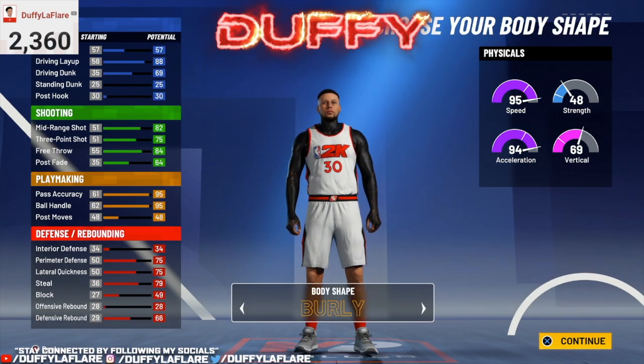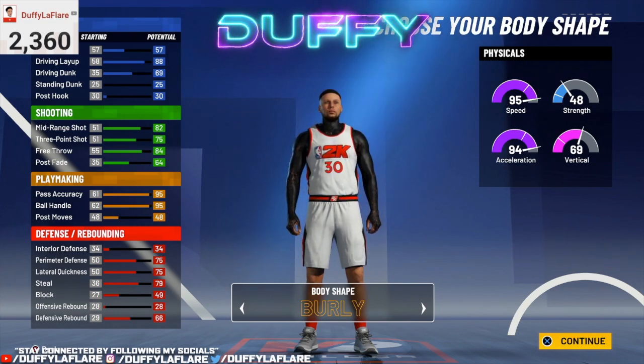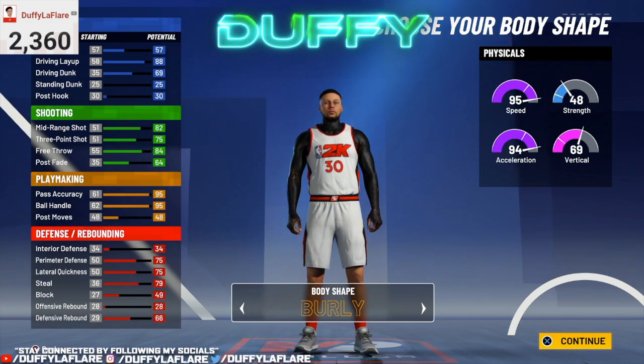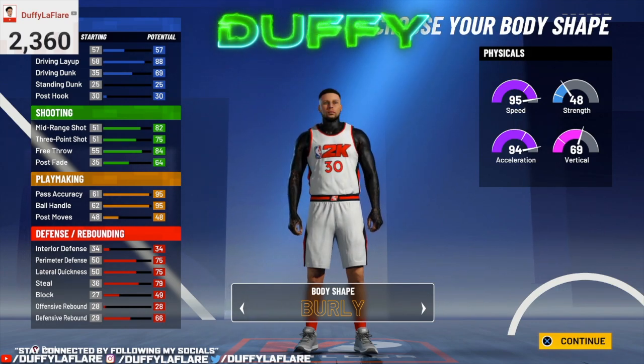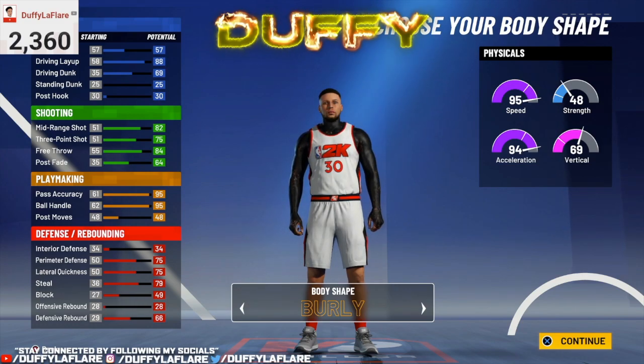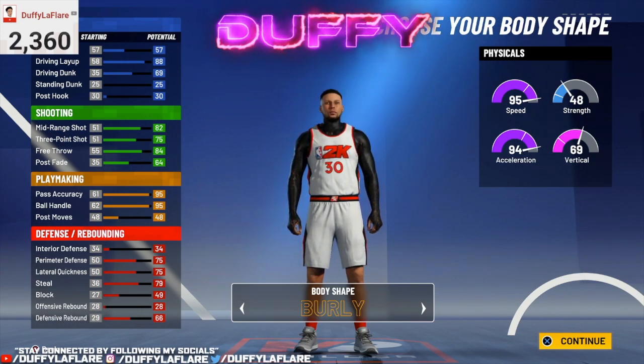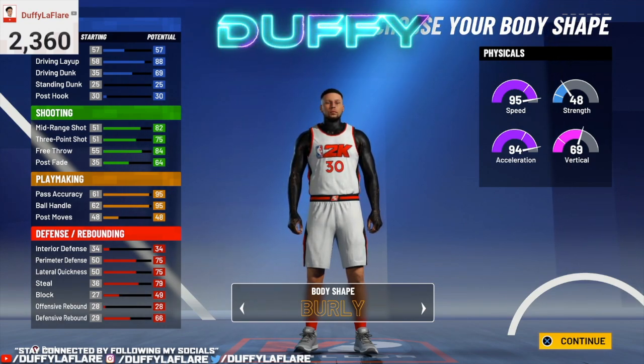For body shape, you definitely want to rock with Burly or Build. This game is animation-based, and the bigger your MyPlayer, the bigger advantage you have scoring the ball and playing defense. On offense, the bigger your MyPlayer, you get better blow-bys and better contact dunks — it just helps you so much more on offense. For defense, it gets you more bump animations and more bump steals, which leads to good things. It may make your player a little ugly, but Build looks a little bit better. Burly just makes your player so massive — and that's what we want, because the bigger your MyPlayer, the better you're going to be. Rock with Burly or Build, y'all.